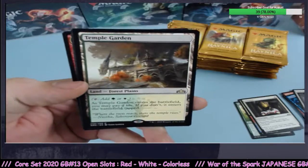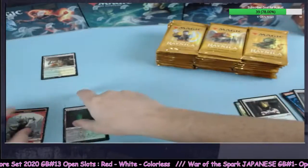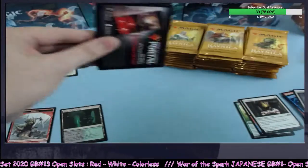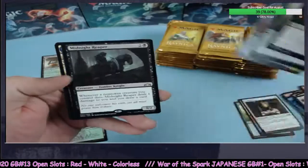Temple Garden out of the gate — green and white, that's for Earl and Brandon. We're after a better start than we were in Ravnica Allegiance. If you guys had a chance to watch our Ravnica Allegiance video, the rares were stingy.